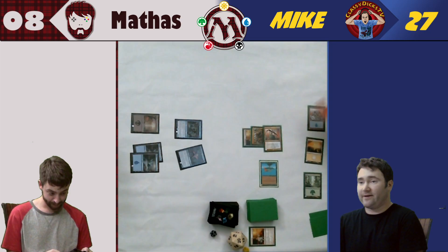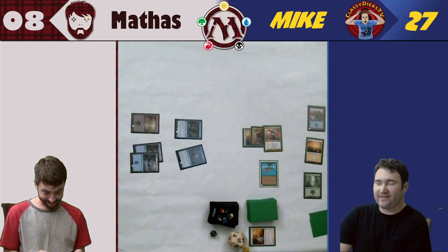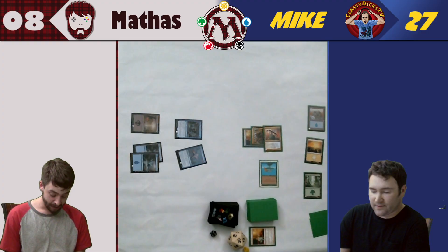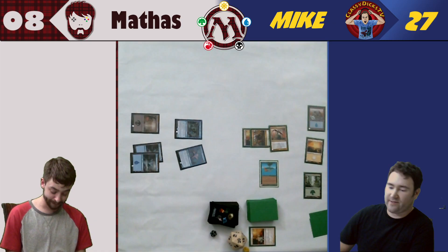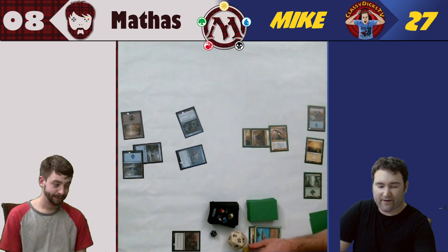You can target him — he's targetable. I've purposely not played any stalkers because you hate him so much. I can't really do much here. What is his power right now? Seven. So I'm going to tap two and play Defeat: destroy target creature with two or less power. Your Birds of Paradise have to go. Sorry, man. It's your turn. I'm going to swing for two. We will avenge him. I go down to 25.